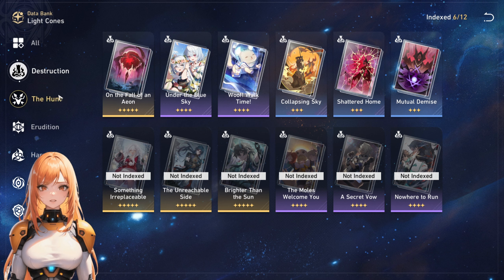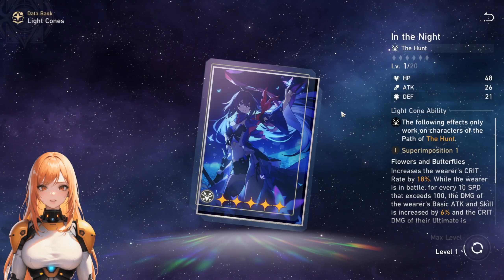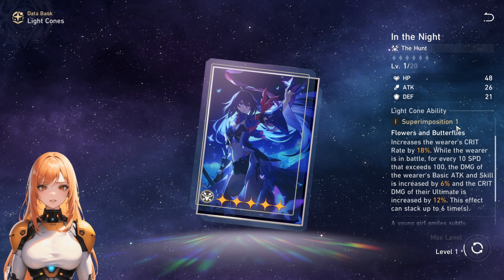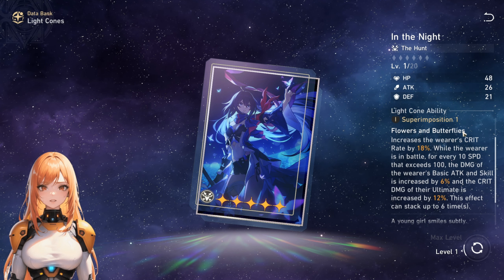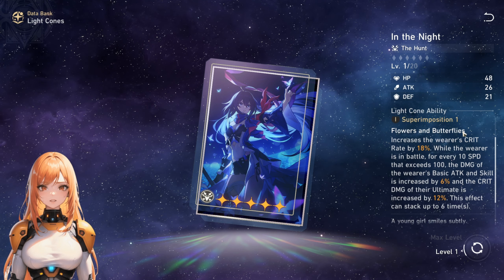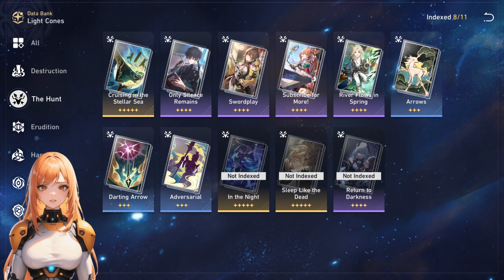As for five-star options, there is 'In the Night' — a salary run after all — so let's talk about it. I do not recommend getting this light cone for Topaz for obvious reasons, because you will have her signature light cone available. Her signature light cone, as already mentioned, is really good.